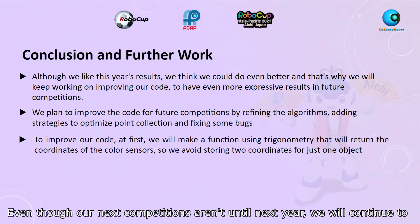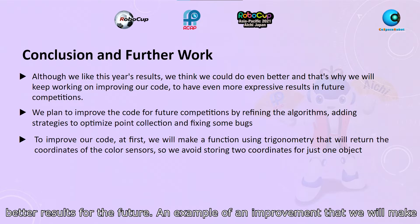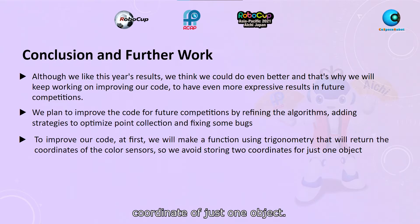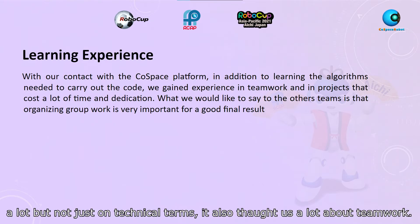Even though our next competitions aren't until next year, we will continue to work on the code to optimize the robot's efficiency, looking for even better results in the future. An example of an improvement we will make is the implementation of a function that returns, using trigonometry, the coordinates of the color sensors. This is to avoid the duplicate storage of coordinates of a single object. Working on the CodeSpace platform was a unique experience that taught us a lot — not just in technical terms, but also about teamwork.